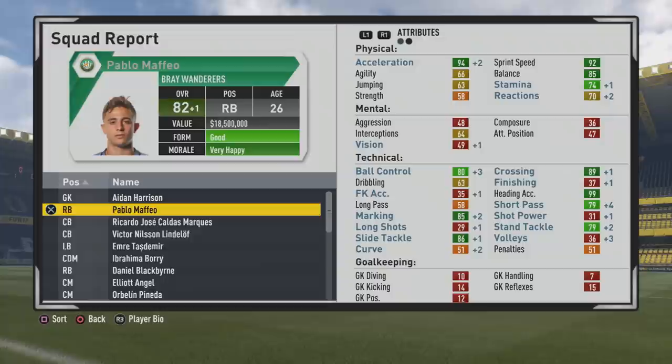94 acceleration, 92 sprint speed, 85 balance, 74 stamina — pretty solid. High ball control at 80, very high crossing at 89, maxed out heading accuracy, decent short passing, marking and tackling are not too bad either. A player who will definitely be better with training — very low interceptions, that's certainly something to train up as well.